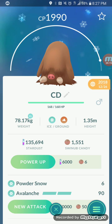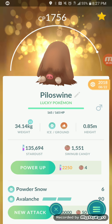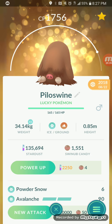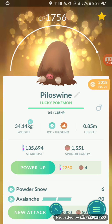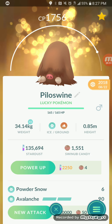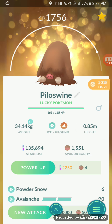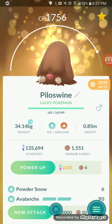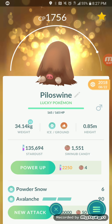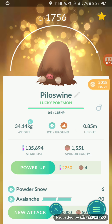Definitely want to take advantage of this event — triple Stardust and up to five Sinnoh Stones from training battles is really sweet. Swinub Community Day is coming February 16th, so mark your calendars. Let me know in the comments what you guys think and if you're excited. Until next time, this is Ladios NYC signing out!